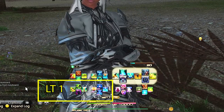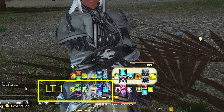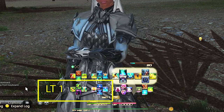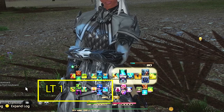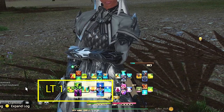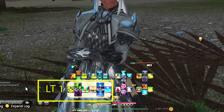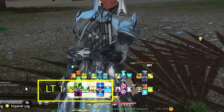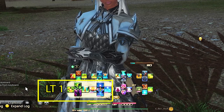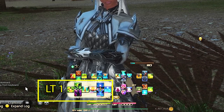Left Trigger 1 D-pad is our very important Aetherflow abilities. We have Aetherflow, Deployment Tactics, Excogitation, and Lustrate. I usually keep my single target healing job abilities on the left D-pad trigger as they're easier to use on controller. These three abilities above Aetherflow are the most used abilities from the job abilities. You also want to keep Aetherflow on cooldown every 60 seconds as it replenishes your MP and gives you access to some of your best skills. If you're going to over-cap on stacks, you can use Energy Drain on the Left Trigger 2 D-pad to keep Aetherflow going.